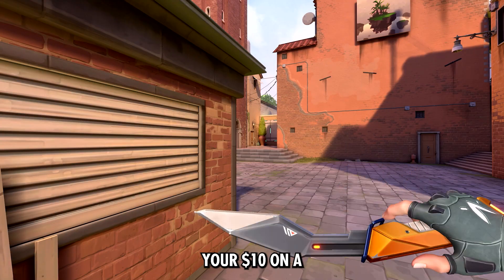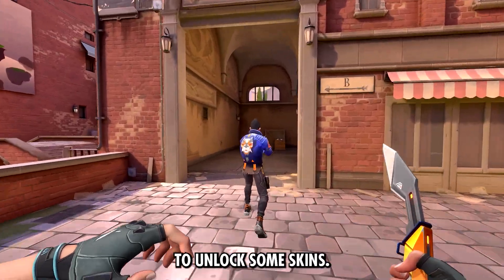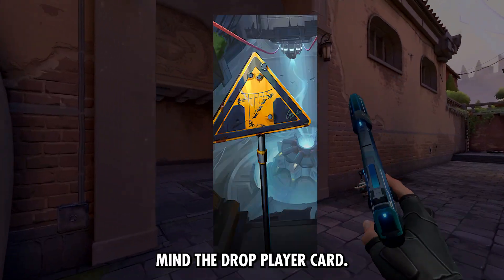If you'd rather spend your $10 on a McNugget meal instead, the free version of this pass means you'll still be able to unlock some skins. This includes the Digihex Ghost, the Slurp Gun Buddy, a Box Hijink Spray, and the Mind the Drop Player Card.